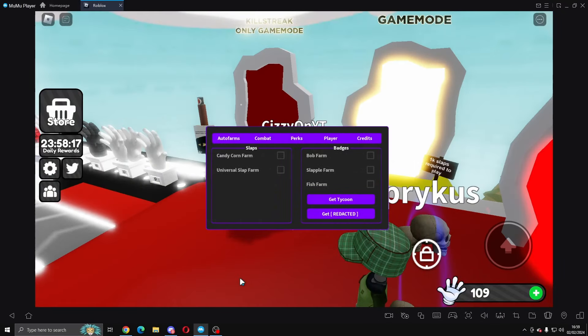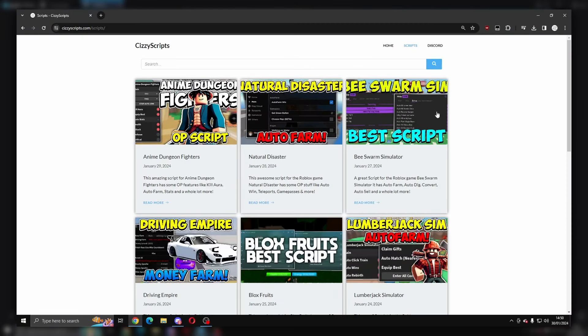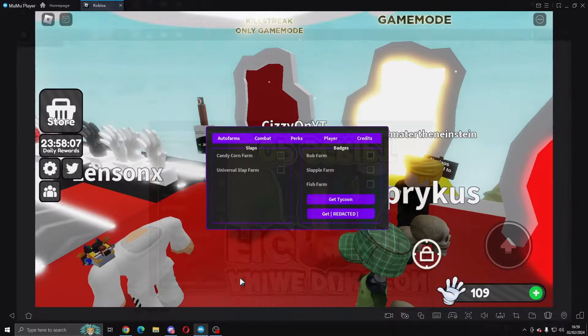First of all, what you guys want to do is go to the link in the description, which will take you to my site. From there you want to go to the scripts page and click on Slap Battles. Once you've done that and got the script, you want to come into Roblox and execute.